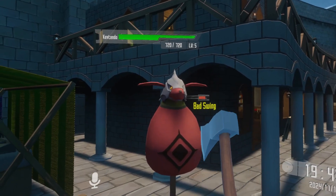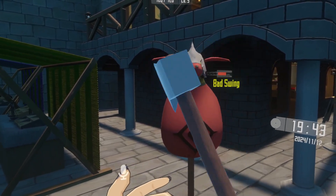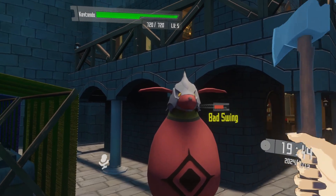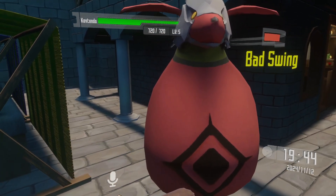We're going to go ahead here and test out this weapon on the kobold dummy because this will show how much damage we do. I'm going to try and get a weak hit and then try to reach the max amount of damage that I can. So go ahead with the weak hit.